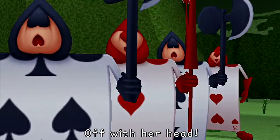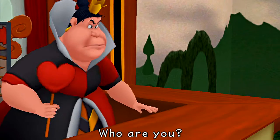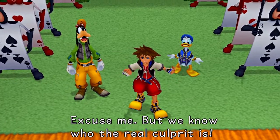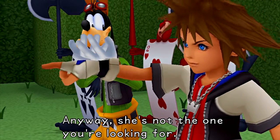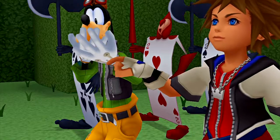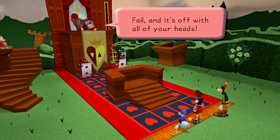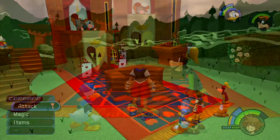The court finds the defendant guilty as charged for the crimes of assault and attempted theft of my heart. Off with her head! No, please! Hold it right there! Who are you? How dare you interfere with my court! Excuse me, but we know who the real culprit is. She's not the one you're looking for. Have you any proof? Bring me evidence of Alice's innocence. Fail and it's off with all of your heads. Gather as much or little evidence as you please and report back here once you're ready.